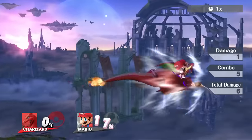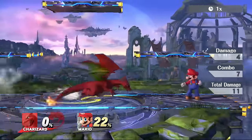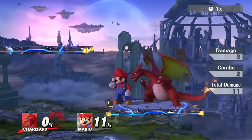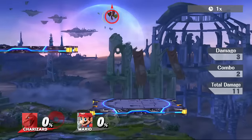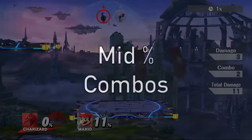Also at zero percent you can do an up throw into Dragon Rush. I do love using Dragon Rush opposed to fair or Flare Blitz, so this is in a custom setting. On some opponents you can also get at zero percent an up throw into forward air — mainly lighter characters. You can't do this so much on Mario.